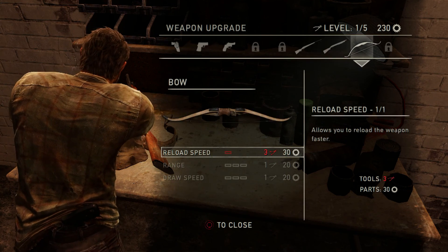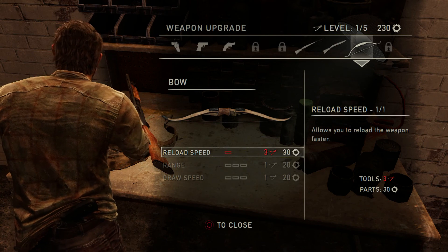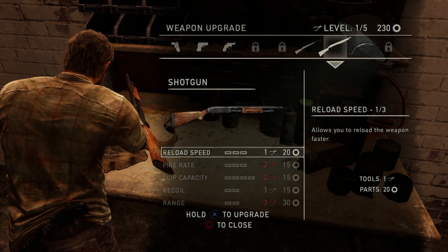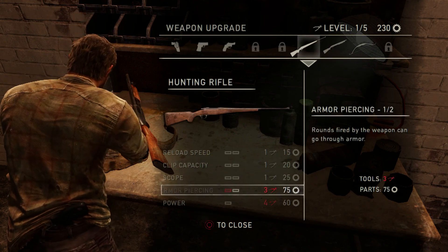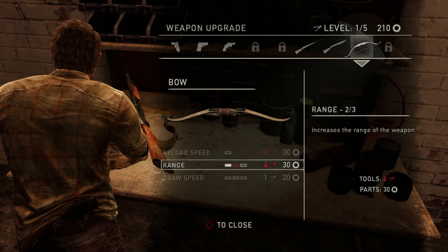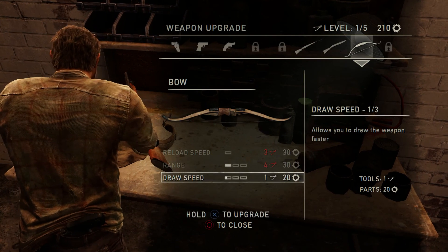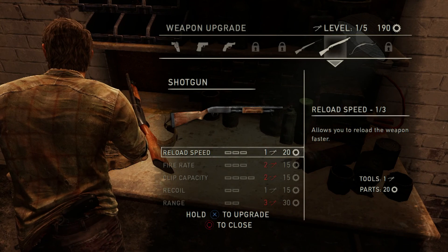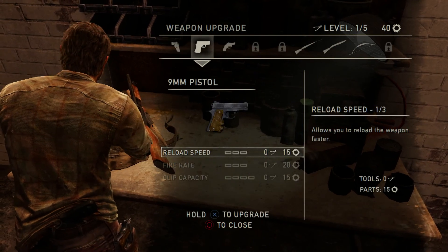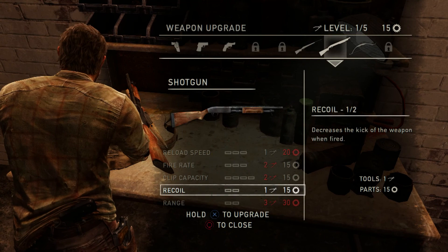We're currently at level one right now. This one requires level three and I don't have it yet, so I can't upgrade the bow reload speed. These are level two, same deal. First thing I'm gonna upgrade is get some range. Now it turned to level four, so I can't upgrade that until I get the level four toolkit. Next I'm gonna get some draw speed, a long gun holster, a pistol holster, and a scope for the hunting rifle.